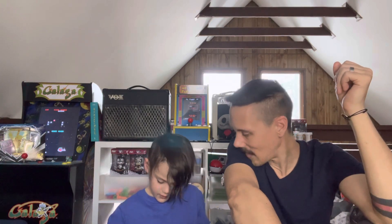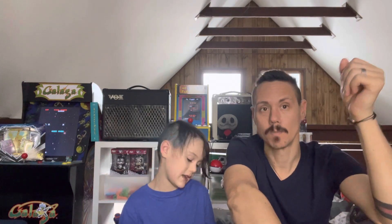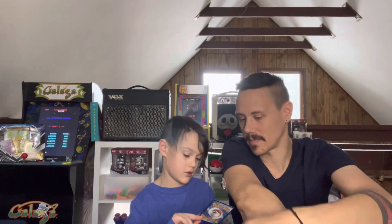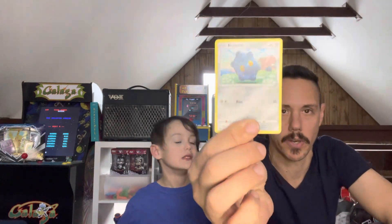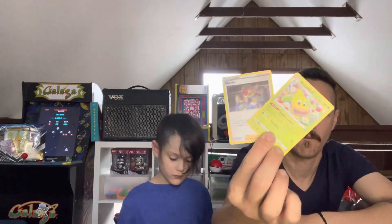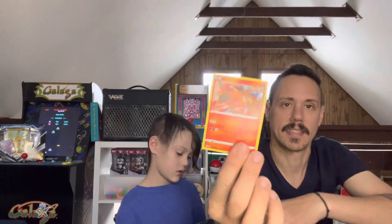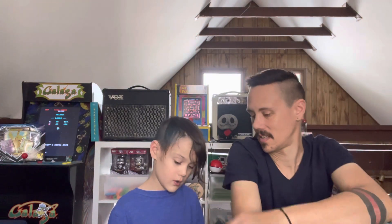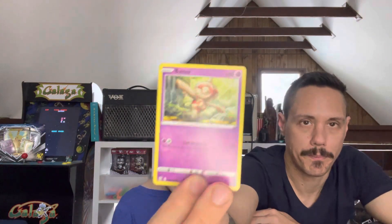Starting off, getting a Bronzor — we need that in the book. Last time I said I really wanted that Tapu Koko V-MAX. We got a Weepinbell and a Phoebe, and we also need those in the book. We also need a Tepig, a Pachirisu — I love Pachirisu — and a Bow Toy. We're getting all the ones that we need.